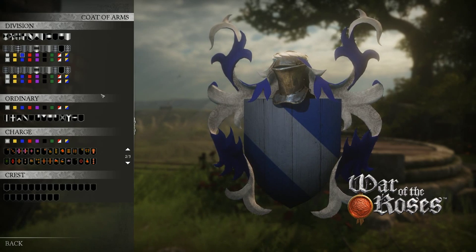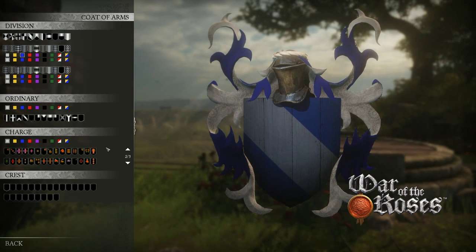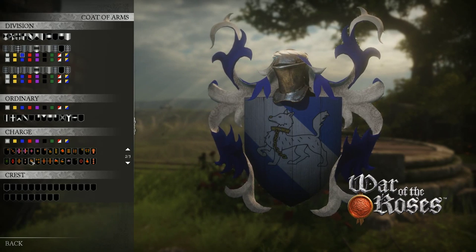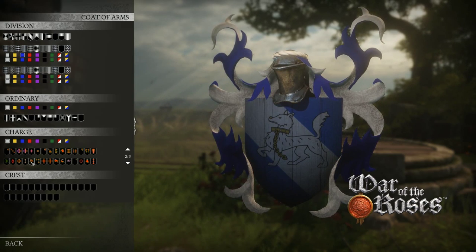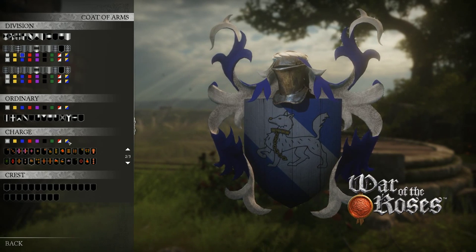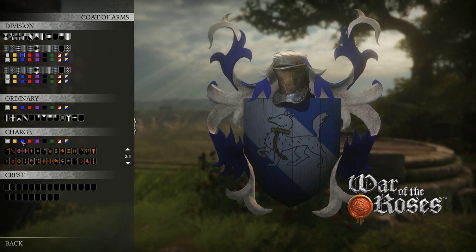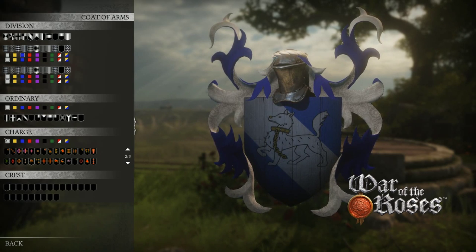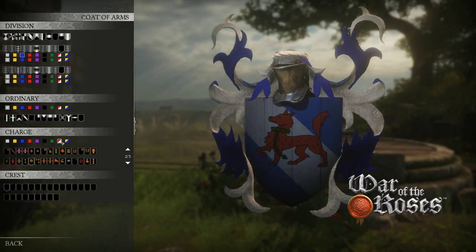The next thing we're going to do is pick our charge, and this is one of the most important parts — it's the symbol that stands out the most on your shield, so pick something you like. I'm just going to go with this colored dog down here so I can show you some other options. An important thing to note is this yellow-blue switch doesn't do anything except toggle you back and forth between yellow and blue, which you can do over here on your own. The red-white does the same. So unless you're trying to decide between those two colors, there's not really any reason to use these.